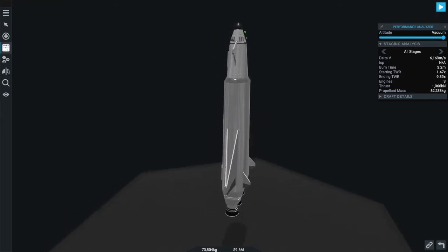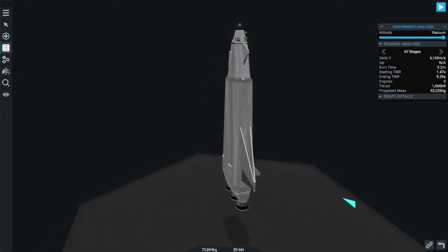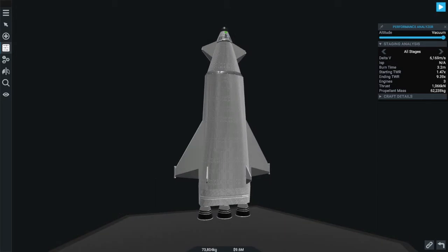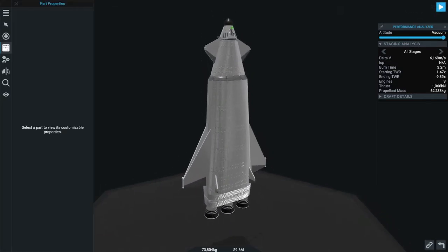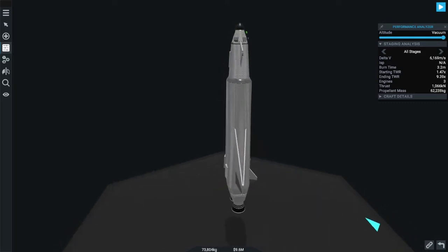Staging allows you to cut off empty fuel tanks and non-optimal engines and essentially restart the mission with a smaller rocket that has engines that are optimized for the environment they are in. This allows for larger payloads since the rocket no longer has to carry the dead weight of empty fuel tanks.